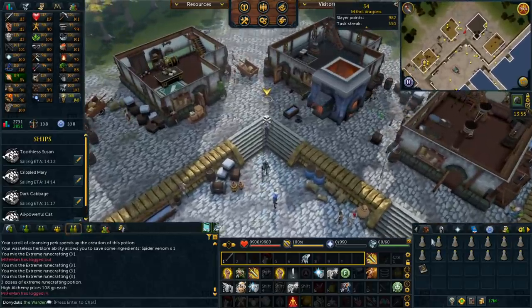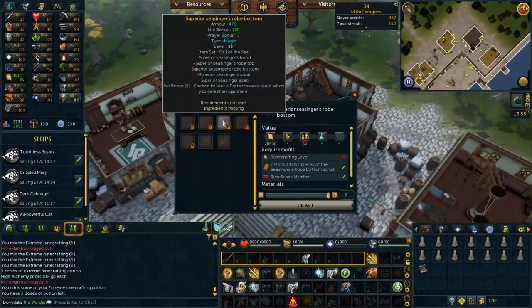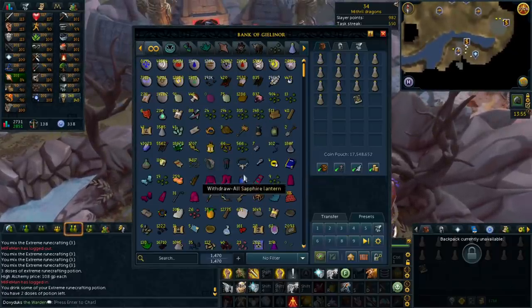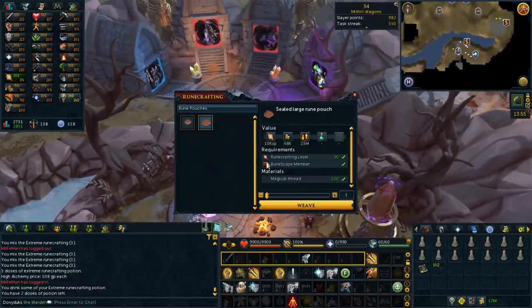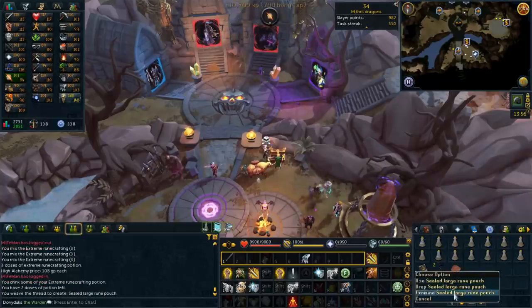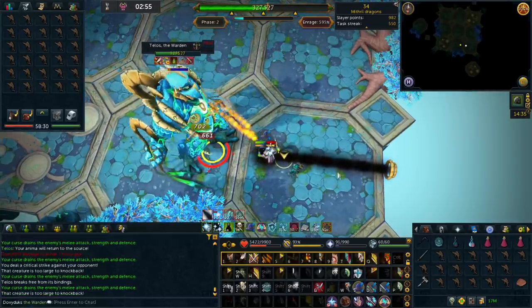Before making the pouch I wondered if I could make sea singers — no, that's 90 and it's not boostable apparently, even though my runecrafting is 101. But making the rune pouch is boostable, so hopefully people gave me the correct information. Yes — the runecrafting level is available, making a large rune pouch right now. It is tradable.